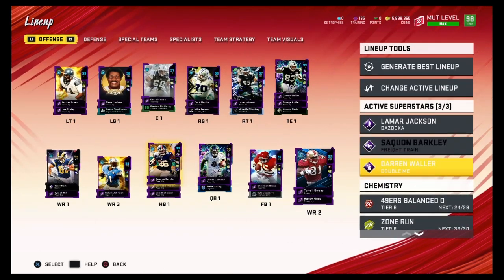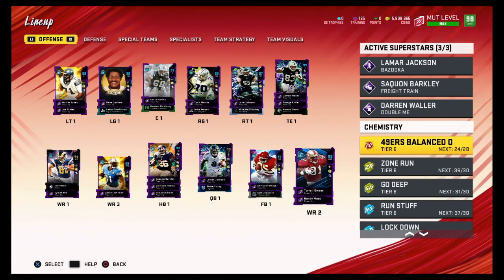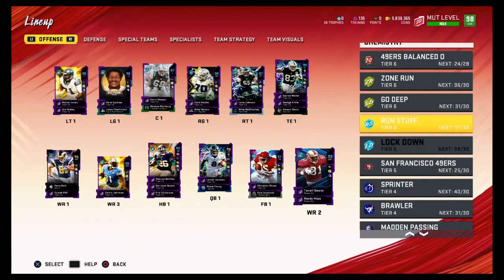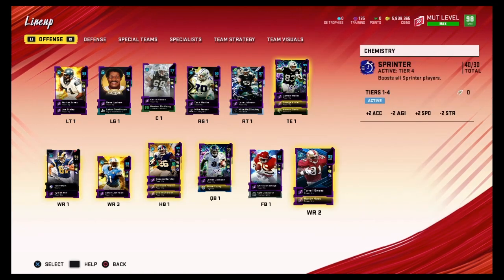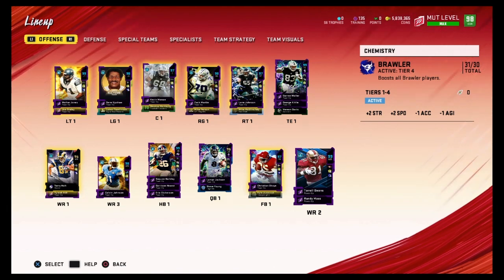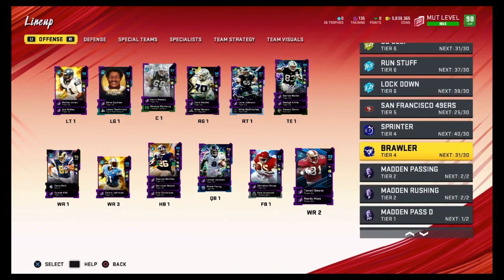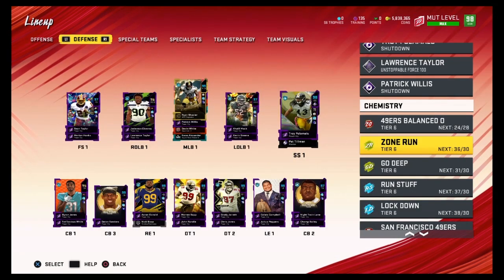Here's what I'm currently running — I have a mini 49ers team with Terrell Owens, Deion Sanders, and Garrison Hearst. I'm running Zone Run, Go Deep, Run Stuff, Lockdown, Sprinter, and Brawler. Brawler is on all my offensive linemen. Also, if a player already has 99 speed and 99 acceleration like Tyreek Hill, Sprinter won't help at all, so you might want to put Brawler on him instead.